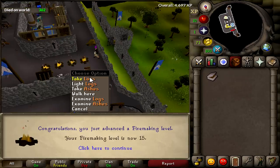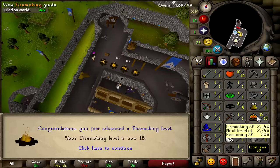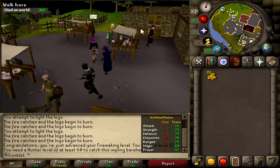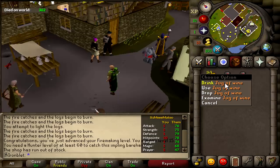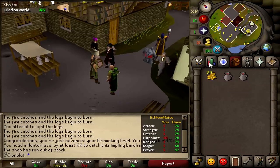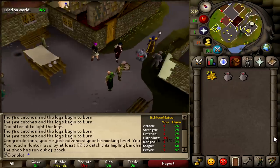I did that so I can skip the regular logs grind. Like I did on my other account, I'm going to be buying wines for my early level food. This is really good early level food if I'm not meleeing, because it lowers your melee. It heals 11, so it's an insta-heal. I prefer it over cakes, but I will still get some more cakes — don't worry.